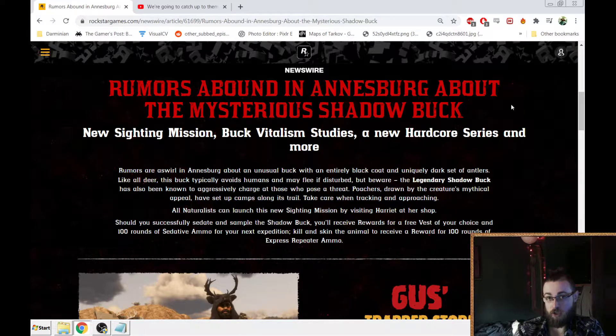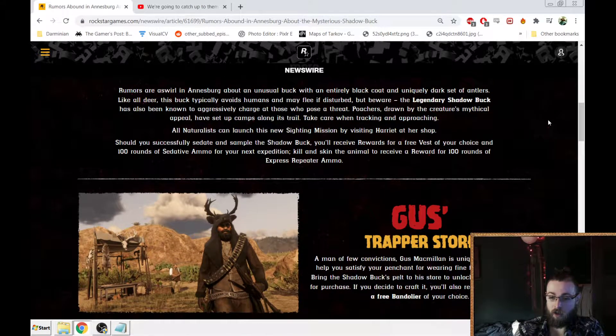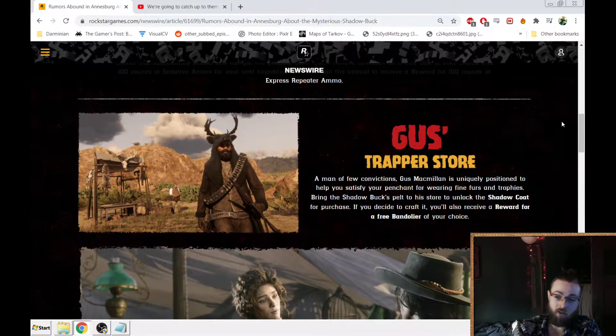There's the new Vitalism Studies pamphlet, which I showed — there's a video already up on my channel — which allows you to collect the new plants that Harriet has, and there's a new Hardcore Series. I think there's a payment bonus out on it. If you get the Shadow Buck, you can get a free Bandolier. If you get it sampled, you get a bunch of sedative ammo and other benefits, so that's not too bad.